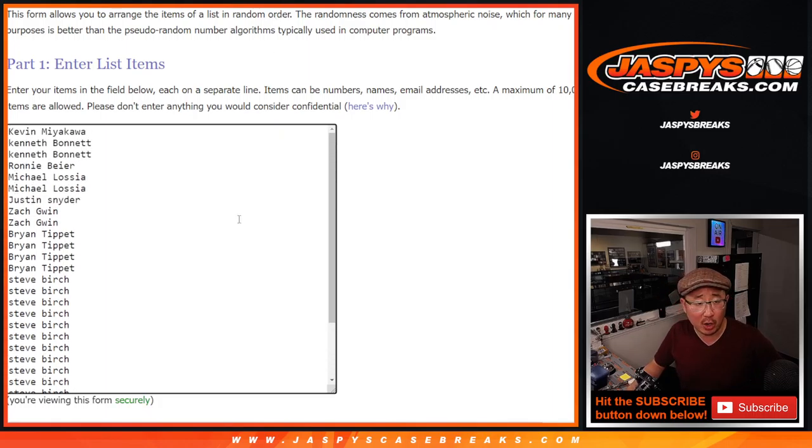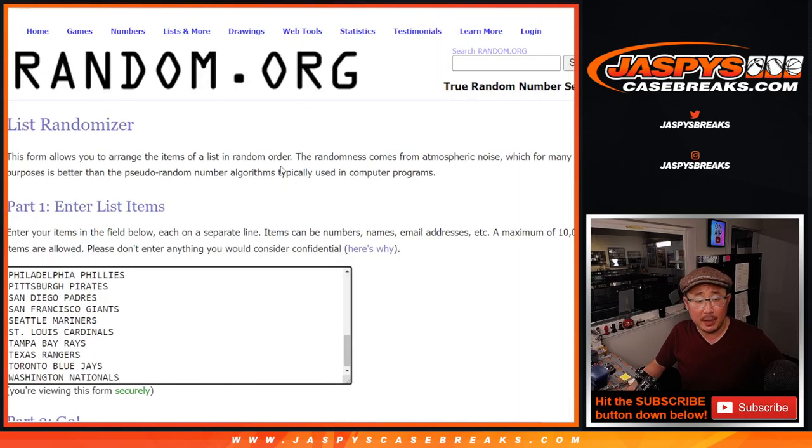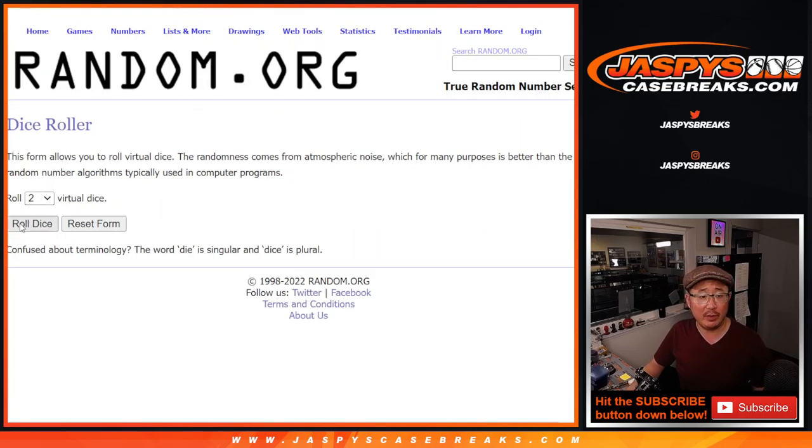So let's do the pack break first — only 4 cards in here, it's going to be very quick — but let's do the pack break first, and then we'll re-randomize your names with a different dice roll and then give away those last spots.